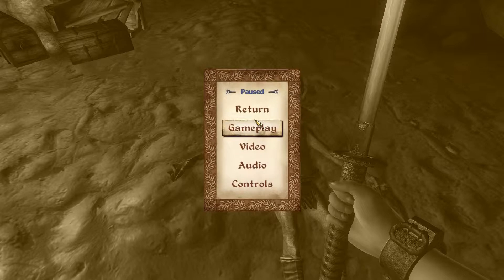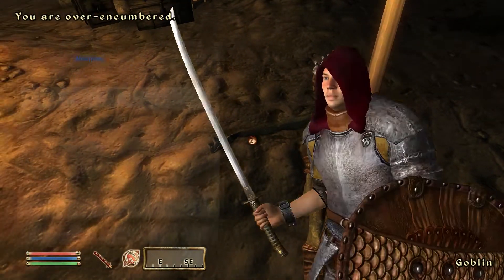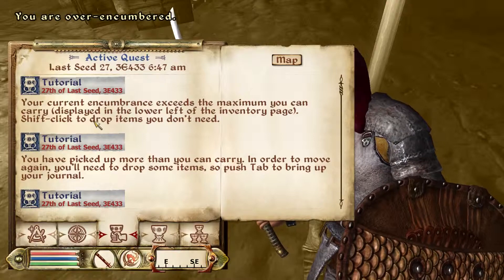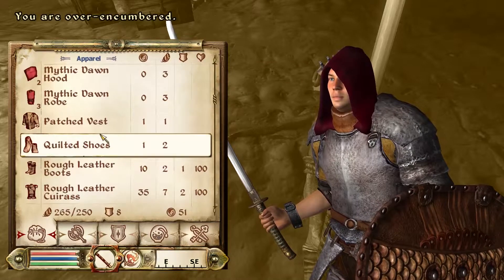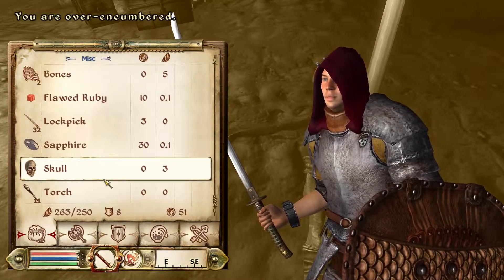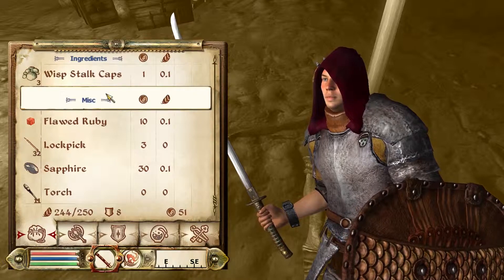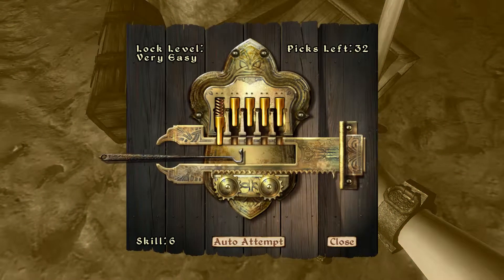You'd think they'd tell you. How do you check your journal? Oh sorry — shift click. Okay, now I know what I'm doing. What the hell is weighing so much? Oh, I'm not over-encumbered anymore — I'm good to go.